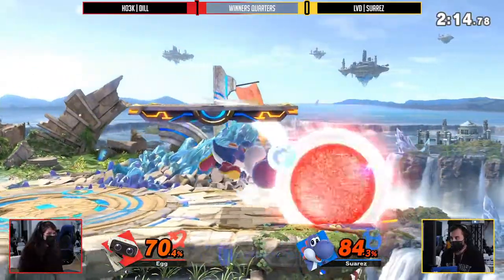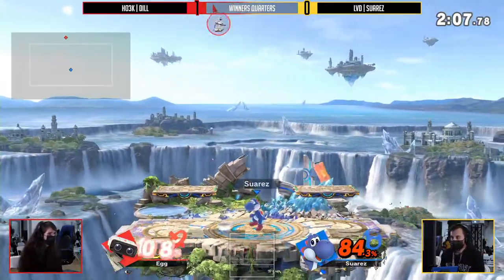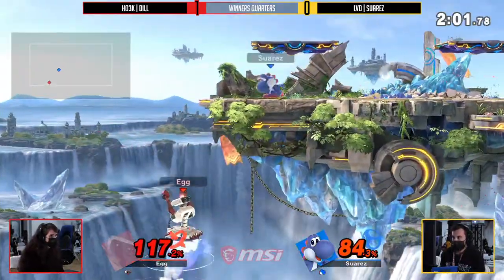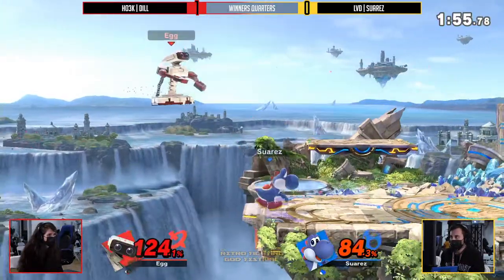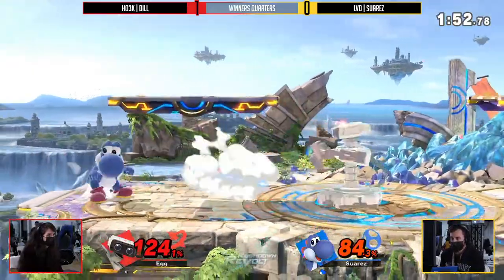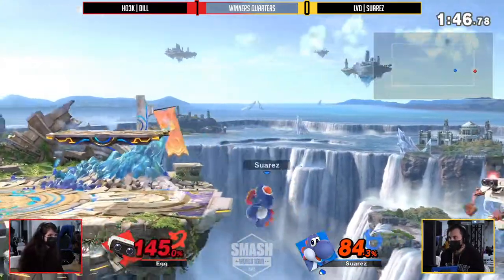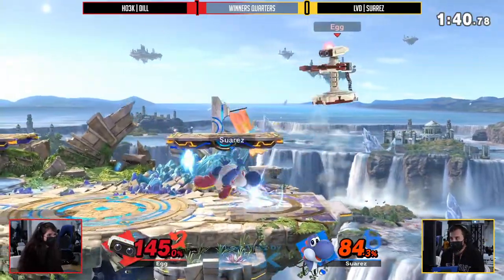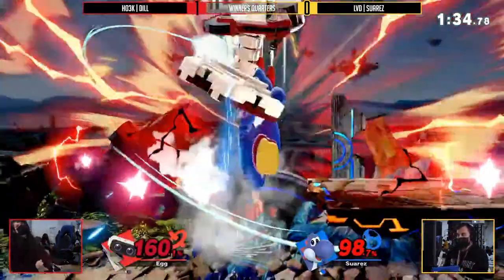This is still so good and still so even. Dil is having so much fun trying to control this. The up air is looking a little bit scary, but still trying to put a lot of space between the two. Getting that nice nair out of shield on Suarez's end. Another egg linking, but Suarez does not actually commit to it — that could have connected into a forward air if he was ready. 124% — lots of big juicy hits but nothing that's actually been able to close this game out. And this pointer pressure is so scary, but that down B is going to take that game. 1-1.